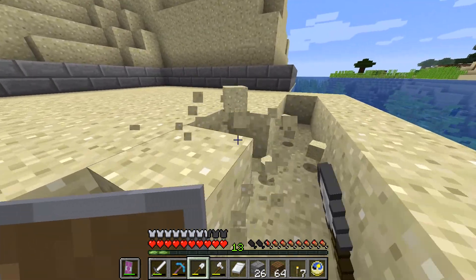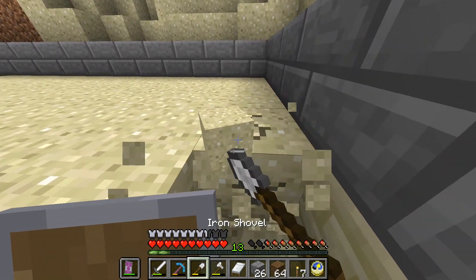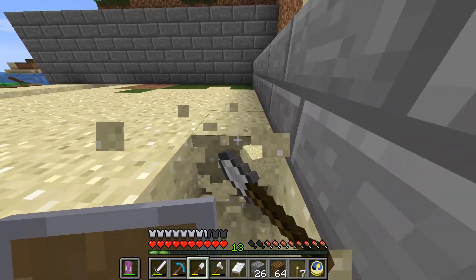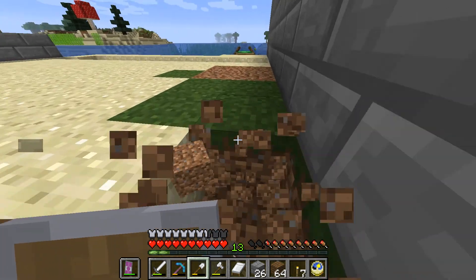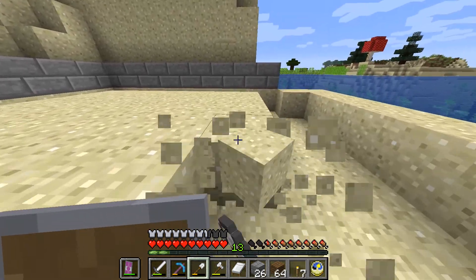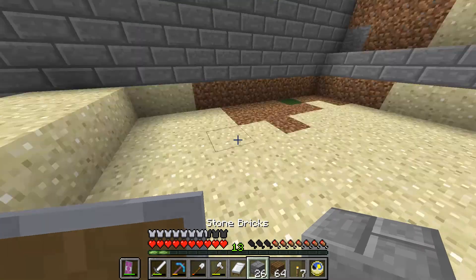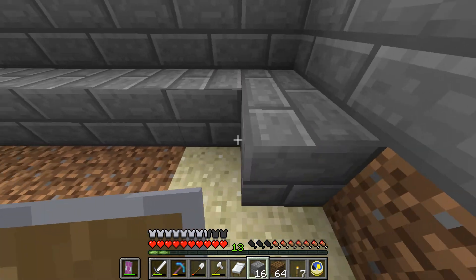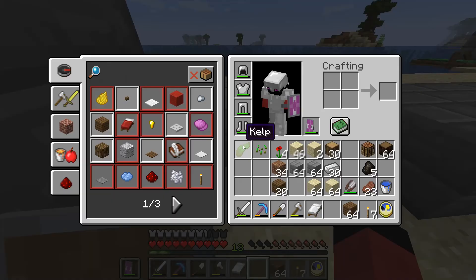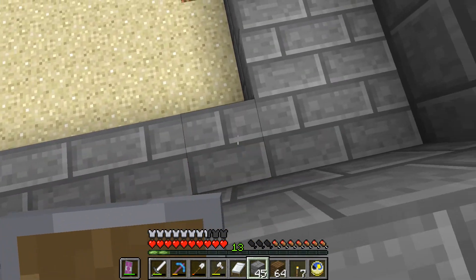I want this floor to be made out of stone bricks too. Later I will decorate this place so it actually looks better, but for now it will look very simple and basic. Just place this up like that — it's a bunch of floor. I'm out of the second stack, which isn't really good because I want to make more bricks.